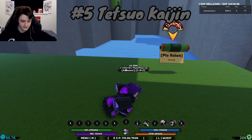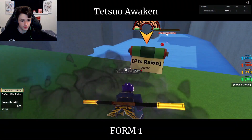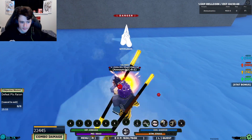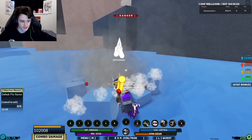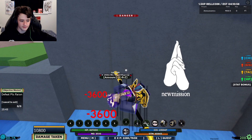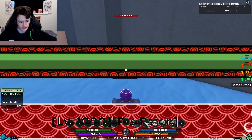Alright, in the number 5 spot we have Tetsuo Kaijin. Now Tetsuo Kaijin is like a good all-rounder bloodline. Most of the abilities are good, the mode specs are all good. This is the first move. The reason why it's moved down since the last video is because this move has actually been nerfed, since it can now be knocked back by any ability. But as you saw right there, it did about 70-80k damage. Pretty decent move, especially for an instant cast.